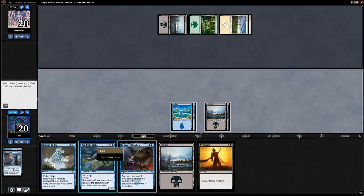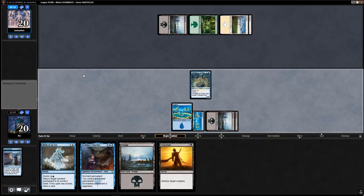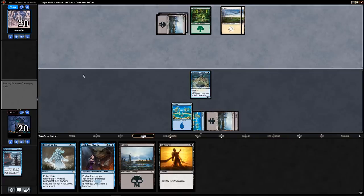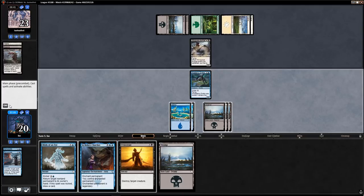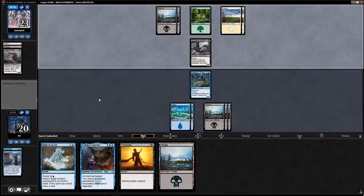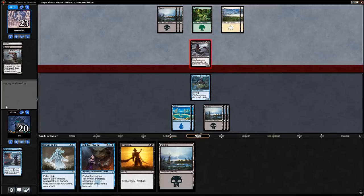Now do I just run out Drake? Yes, let's just play the Drake — I've got plenty of action here, and if they resolve something I get to Blink of an Eye or Eviscerate it and lead into Bolas's Clutches. Wingrace Acolyte — they mill themselves for three. I'm just going to pass; Academy Drake trades for Wingrace Acolyte and there's no reason to use a removal spell on it. If they have a combat trick I have Blink of an Eye and that works out well.